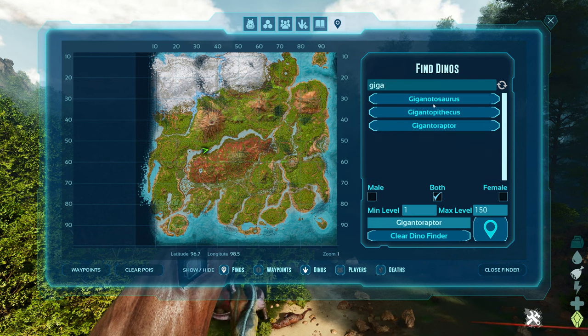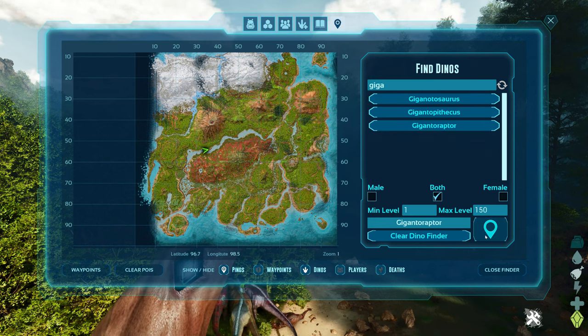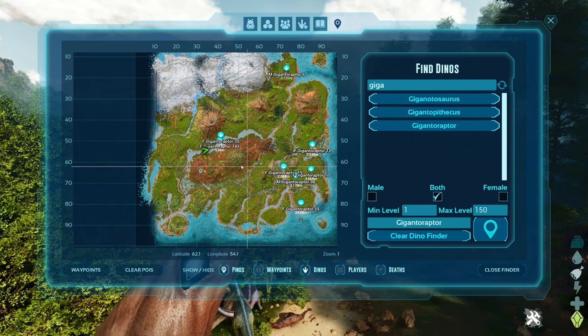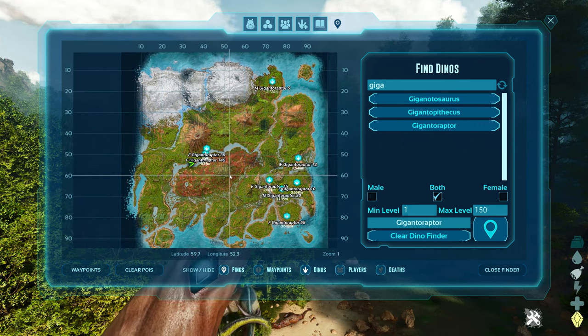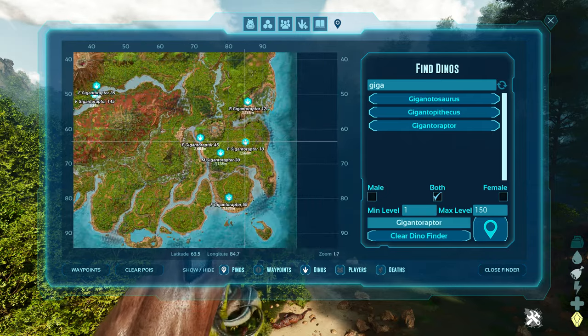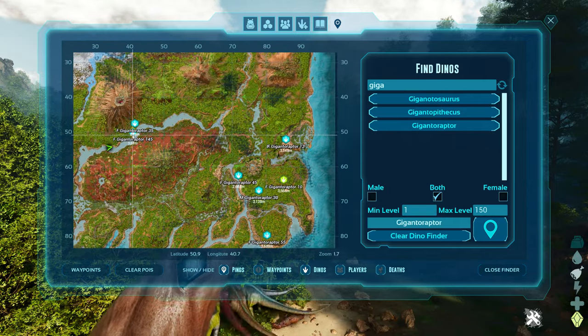I'm going to do a few dino wipes and show you via Der Dino Finder where they spawn after each wipe. On the first dino wipe, you can see there's a bunch in the bottom right of the map, two in the direct center through the middle river, and one at the top right of the map.